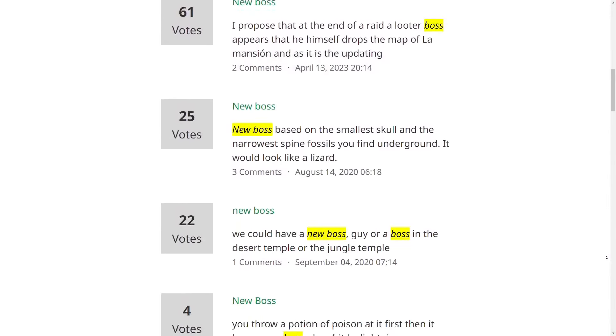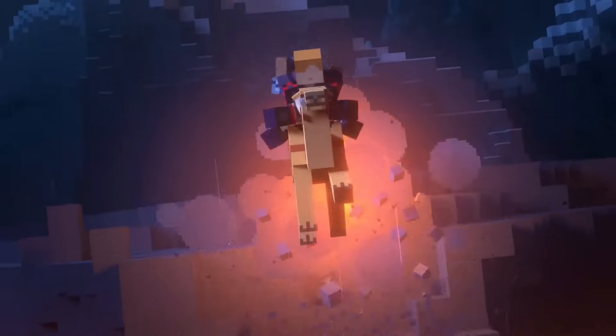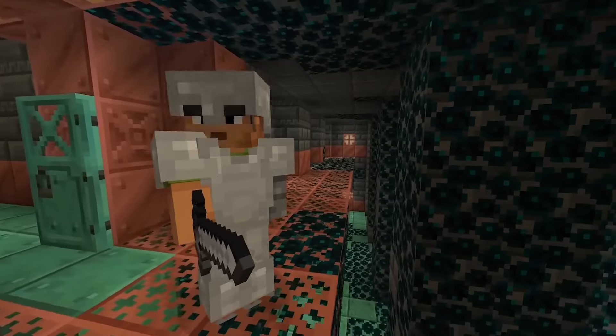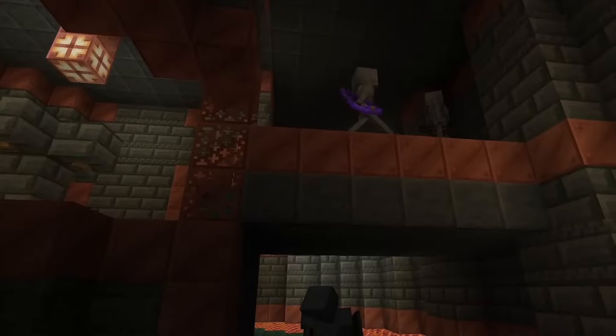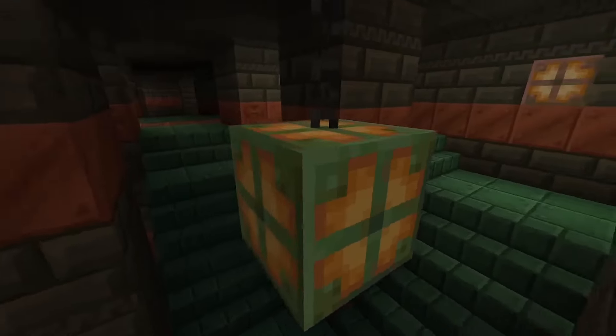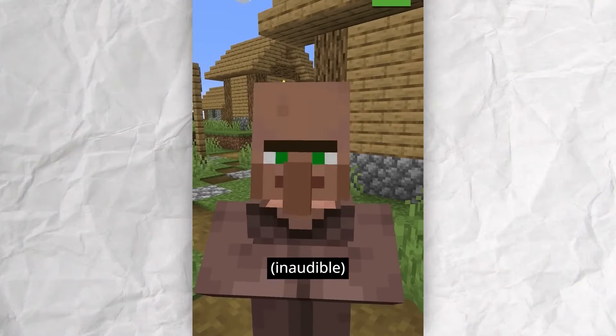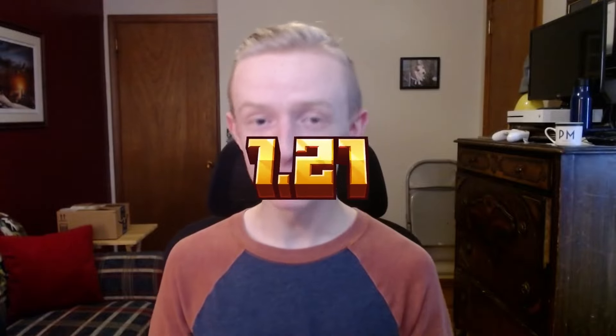By far one of the most requested things Mojang needs to add is a new boss. A new boss would open the door for a new objective for players to complete, which may provide the radical change Minecraft needs. Based on the theme of Minecraft 1.21, it appears the trial chambers may house a new boss. In 2023, Mojang teased this in a YouTube Short where a villager shakes his head yes when asked about a new boss — so we are likely bound to get one, possibly in 1.21.